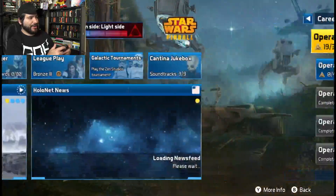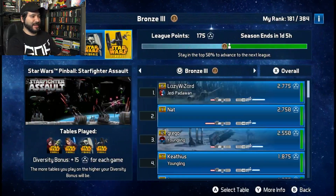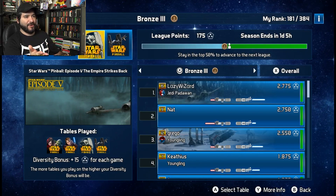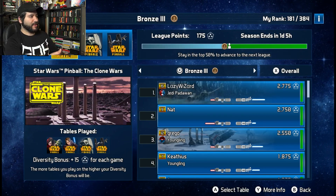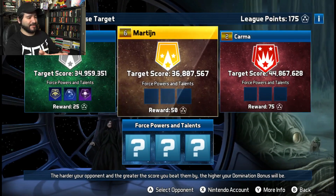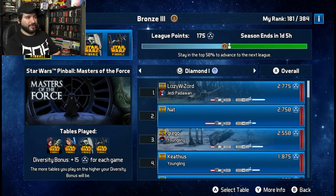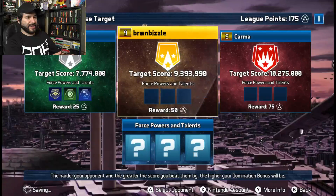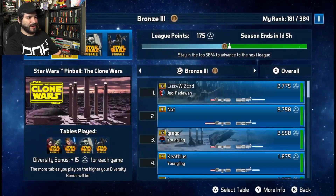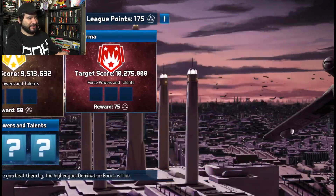There is league play, which is kind of cool — it's like you go against somebody's score. You need to stay in the top 50 to advance to the next league. Right now I'm 181 out of 384 people in the league. You pick somebody's score to target — these guys are gigantic, this must be gold league. Look at these guys' scores. Those are some high, high scores. Let's go for the 95, let's see if I can do it.